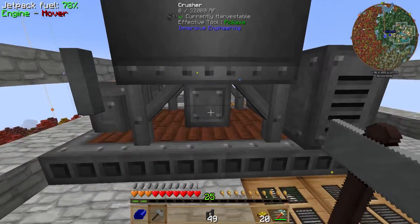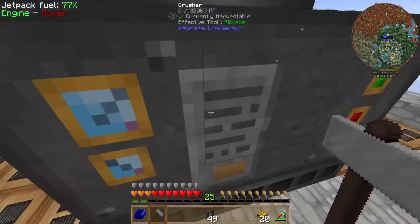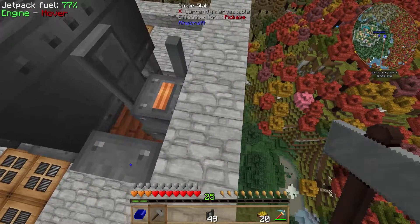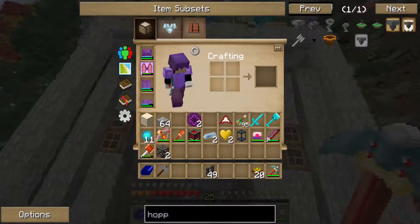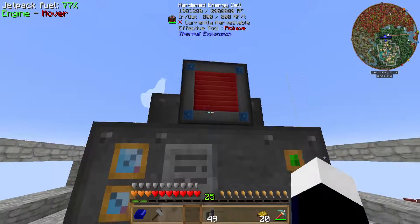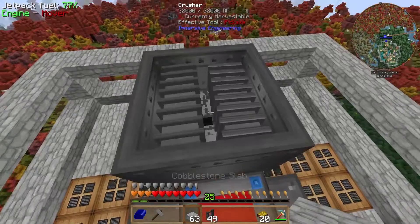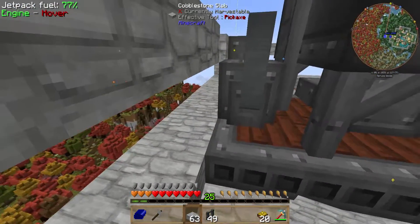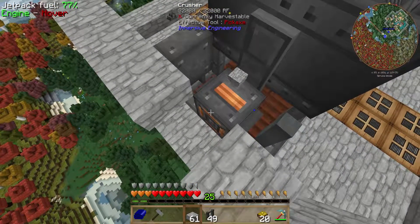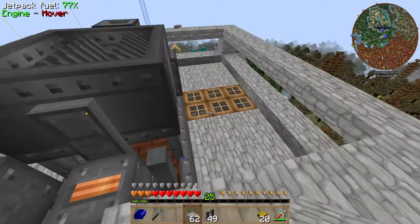So I'm assuming this right here is where I plug in the power, because it looks different. Or maybe over there — that might be the output. Let's get the energy cell and place it. Okay, it's actually charging. Do I have anything to throw in there? Can I throw cobblestone in there? That is really loud. I don't think it crushes cobblestone into anything useful — I don't think I have anything good to test this on. Let's go find something.